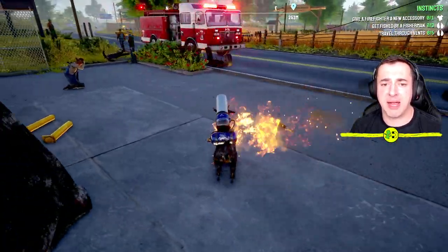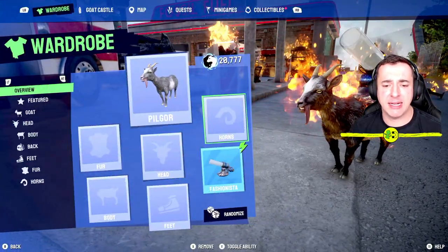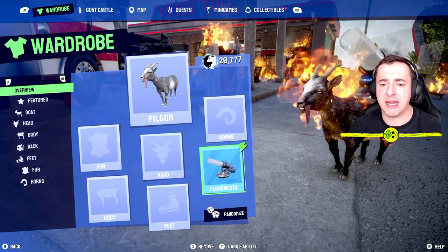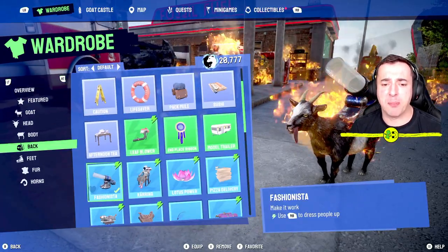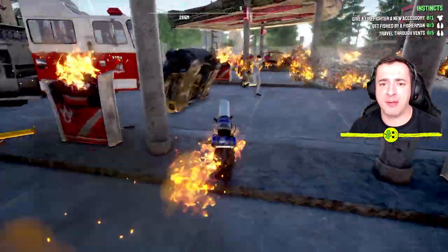And then when they jump out, we're going to fire the fashionista at them. So the fashionista is here - you get it there, you apply it over on your back. And then once that's done, you're going to use RB or R1 to fire it at a fireman.